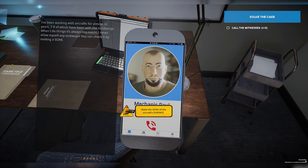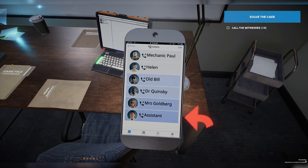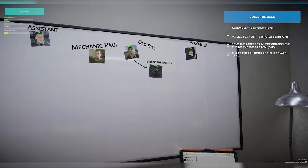Looks like the mechanic knows what he's doing. He's been working for almost 20 years, and seven or eight of those years he was working with the Goldbergs. He's even saying we can scan the aircraft ourselves and check his work — he's definitely not a guy that makes any screw-ups. Let's talk to the witnesses. Helen says she saw the plane flying and it was sort of slanted, which is really interesting. Old Bill says he saw the plane going down with smoke coming out of the tail and claims it must have been an engine malfunction. So we've got to reassemble the aircraft, scan it, send the engine and aileron out for examination, then follow up with the whiskey flask.